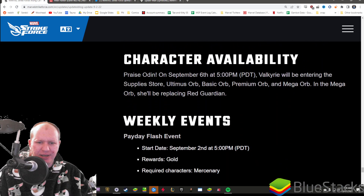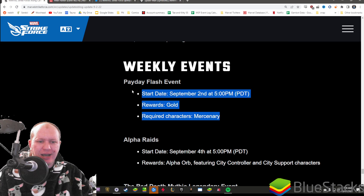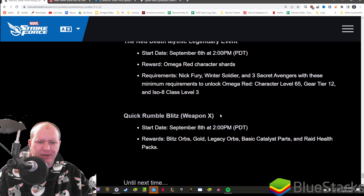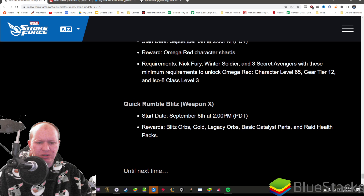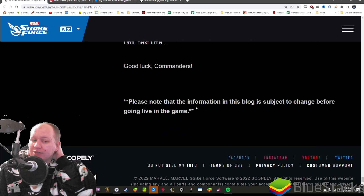Weapon X character availability: Valkyrie is getting added to orbs. We've got Payday coming, Alpha Raid, Red Death - so Omega Red - and then the quick rumble for Omega Red coming right after. Really good.